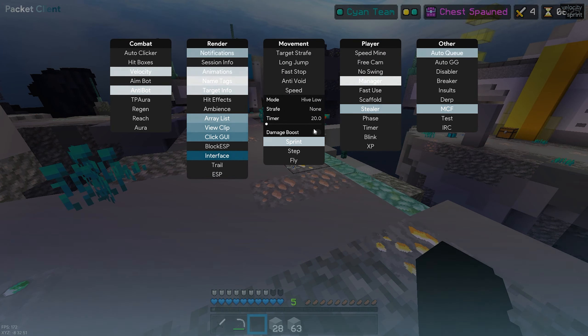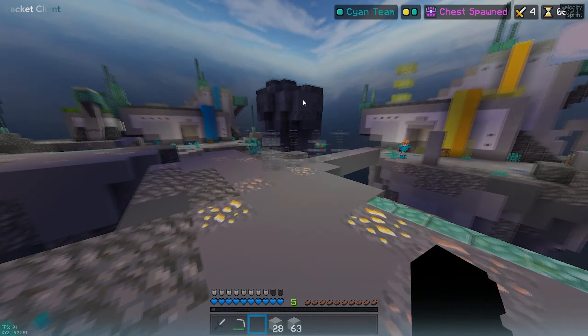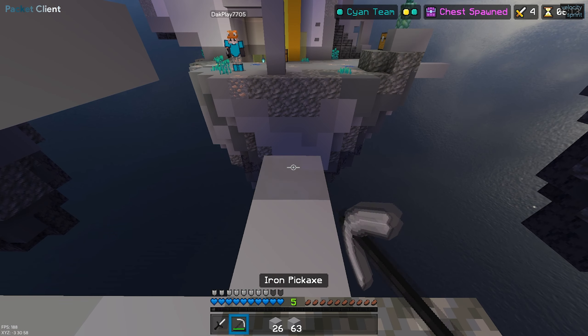A cool thing is they added damage boost — they didn't have that in Packet v2 I don't think. They also have a long jump, which is probably going to flag a lot.